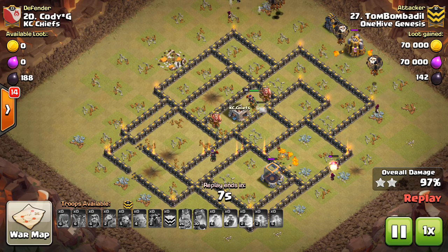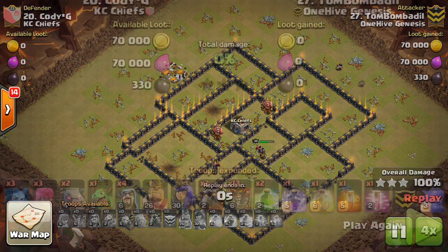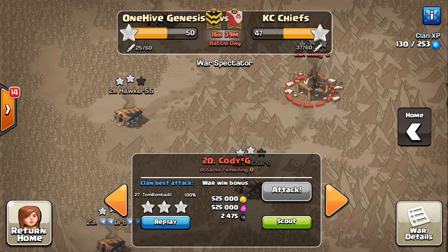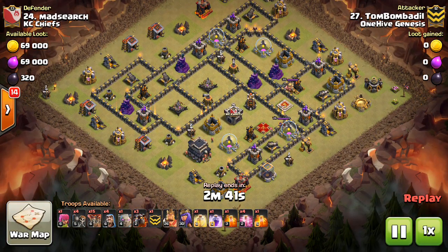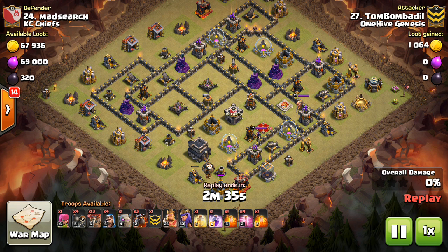In terms of offense, the changes we're seeing are Hog Riders having their hit points increased at levels 5 through 7 — that's max levels for Town Hall 9, 10, and 11. We're also seeing PEKKAs and Dragons both having their damage increased. They recently got their attack speed increased, and now they're getting their damage increased as well — two recent changes to buff PEKKAs and Dragons. These are specifically for the top half of the levels: Dragons level 4 plus, PEKKAs level 3 plus, so it's the upper levels seen at Town Hall 9, 10, and 11.